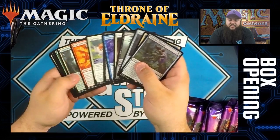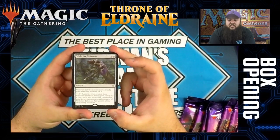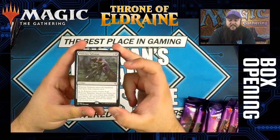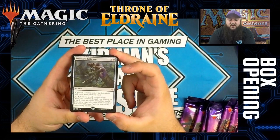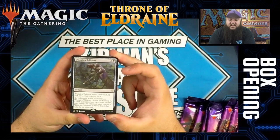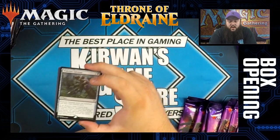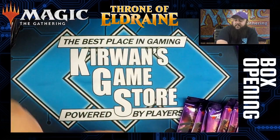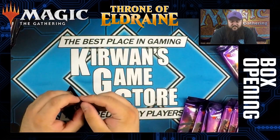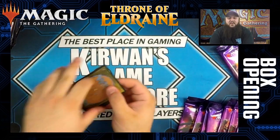Wishclaw Talisman is a colorless and black artifact. It enters with three wish counters on it. You can pay one, tap it, remove a wish counter — search your library for a card, put it into your hand, then shuffle. An opponent gains control of Wishclaw Talisman. You can only activate this ability during your turn. So basically: remove a counter, find my win condition or combo piece, and even if an opponent can get it, I've probably already won the game.